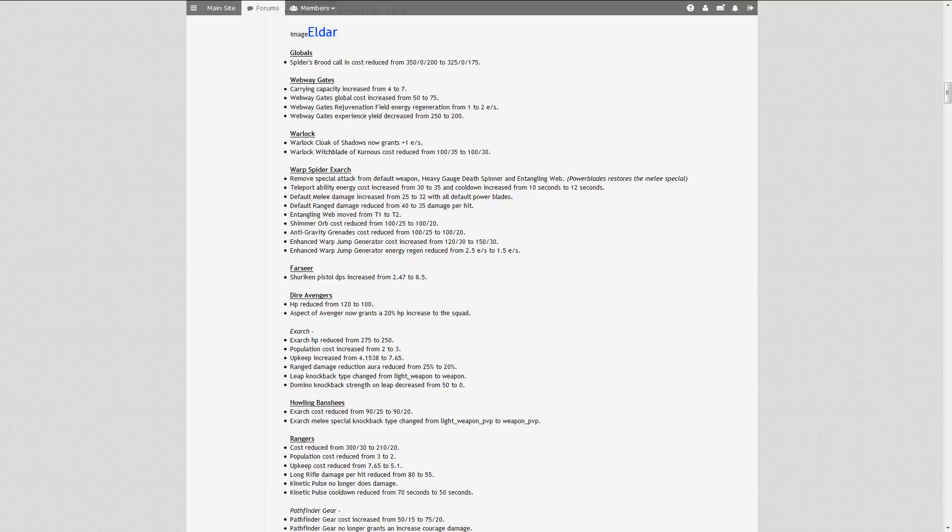Let's start off with the globals. The Warp Spider's Warp Spider Brute call-in cost reduction is very interesting and very nice, since Warp Spiders are kind of a niche unit if you look at how often they are called in or purchased. So reducing their red cost is actually making them more attractive.